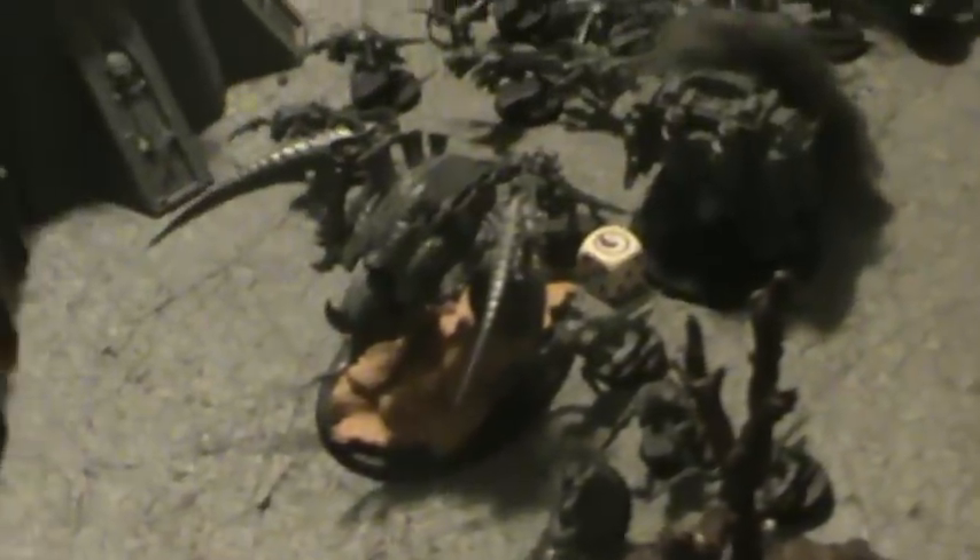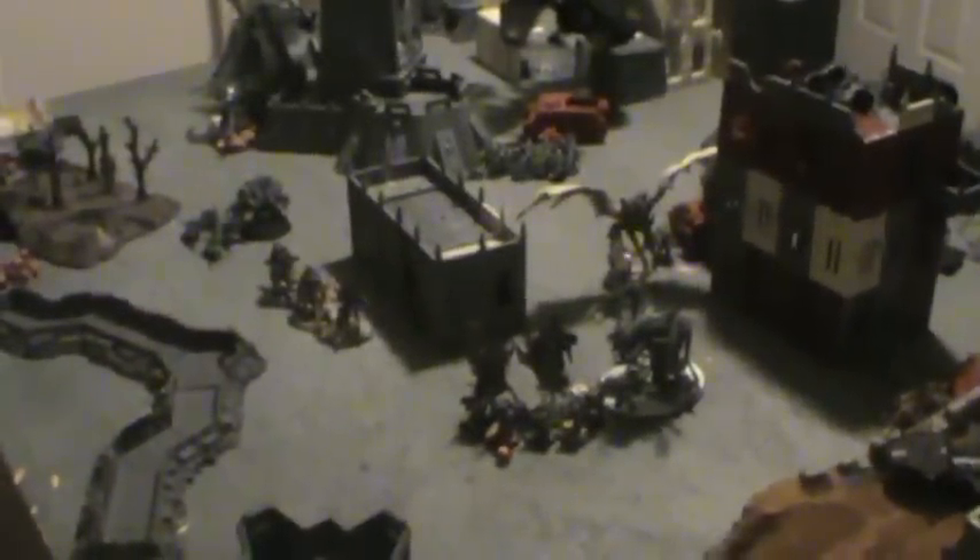Blood Angels turn three: the Carnifex takes two more wounds but then finishes off the Furioso Dreadnought and consolidates. Marines fire at the Venomthropes. The last Death Company marine is killed by Venomthropes, but the Chaplain kills one and wounds another in the charge — two Venomthropes die in that assault. The hormagaunts clear their charge against the assault squad. The Blood Angels lose the Crone — it was shot down by combined fire from the Storm Raven and the Baal Predator, failing all cover saves.